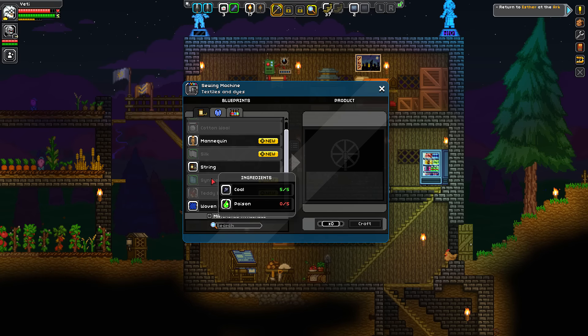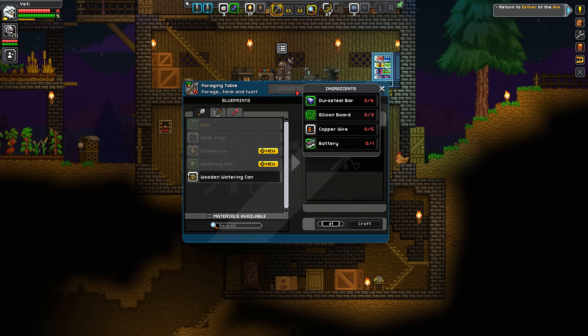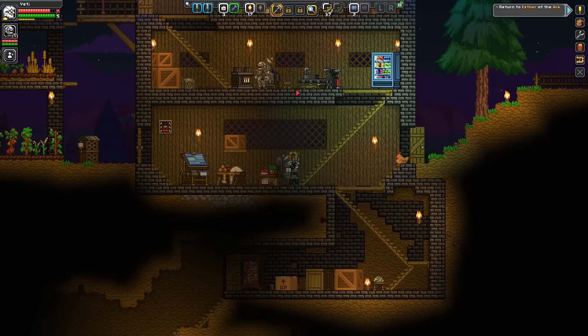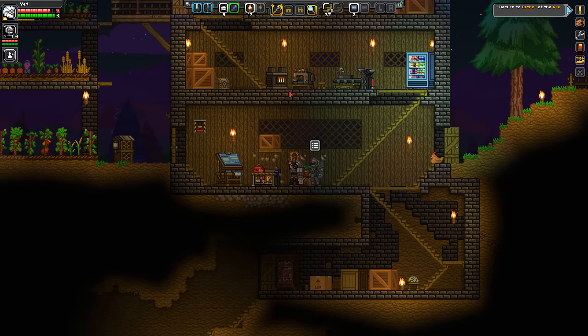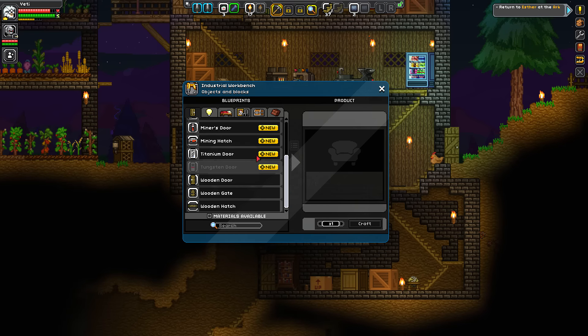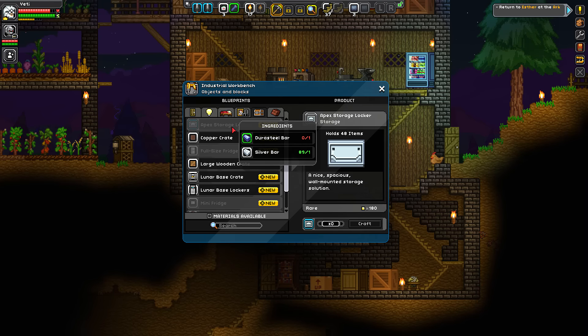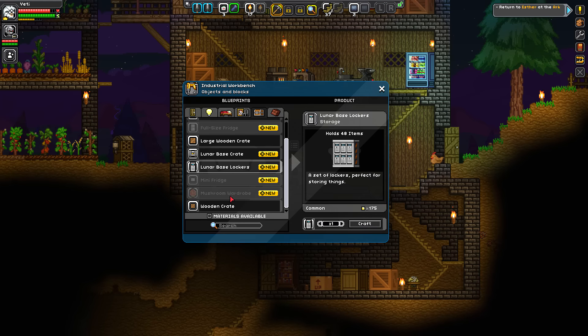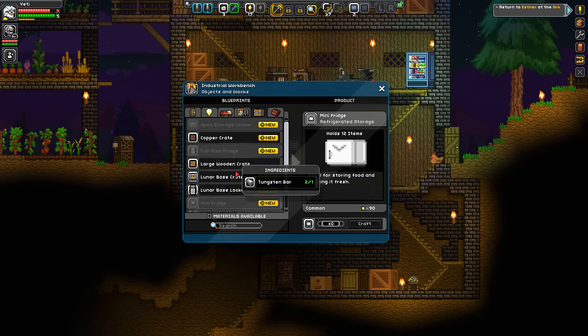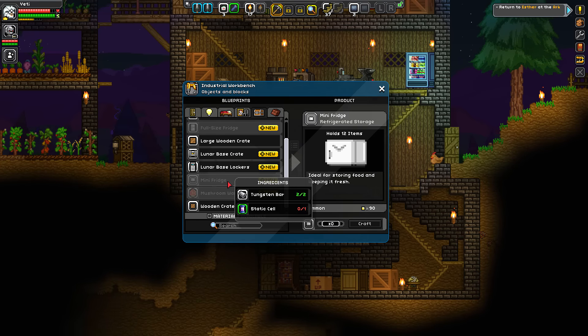All sorts of shit but your poison does have a use. Poison's always had a use — don't lie to yourself. We need silicon boards, copper wire, batteries and durasteel bars to help at the forging table. However, we also have an industrial workbench now for really fancy furnishings and stuff — like a whole-size refrigerator. Tungsten bars, cryo extract and batteries. There's also a mini fridge that holds 12 items — tungsten and a static cell.